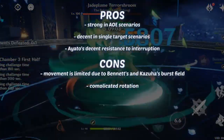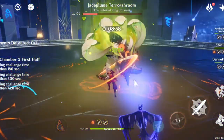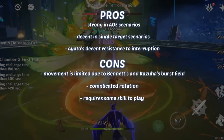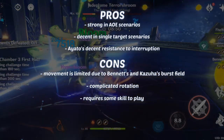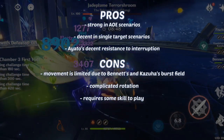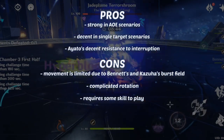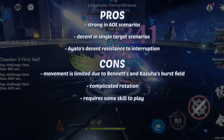This team has a complicated rotation — there's a lot of going back and forth between characters, which takes some time getting used to. And lastly, this team requires some skill to play. Although Ayato has some resistance to interruption, you still need to dodge some attacks. There are times when Bennett's healing doesn't activate immediately, or the damage is just too much that his heals couldn't compensate for it.